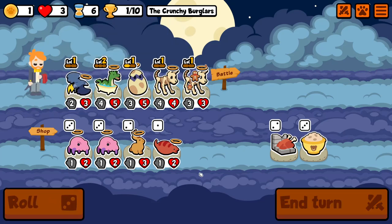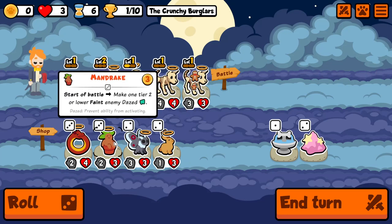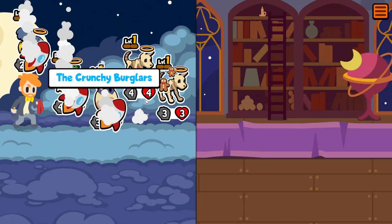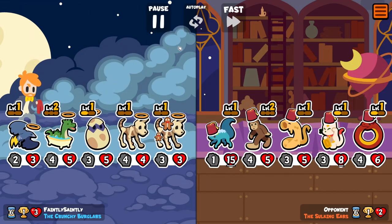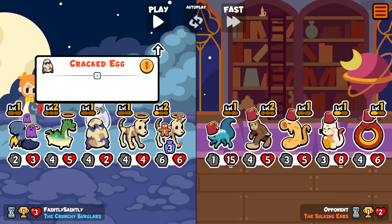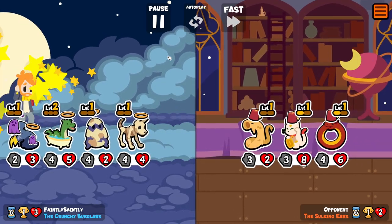My initial thought was that there'd be something that benefits when something faints, but I haven't really seen much of that either. Maybe I'll try and pause it just to see if there's any special skill to it. Cracked egg — nope, it's just an egg.